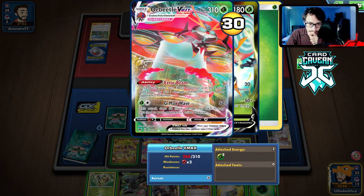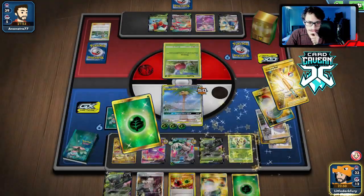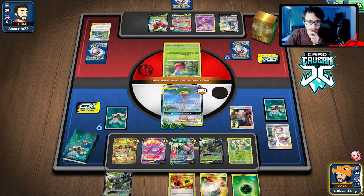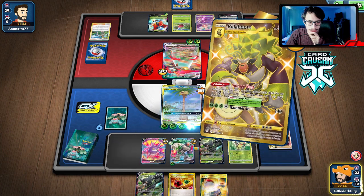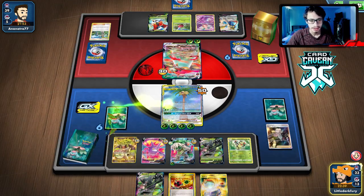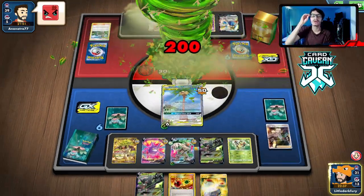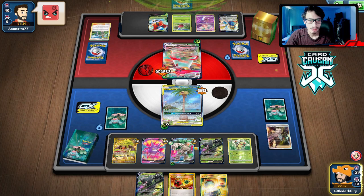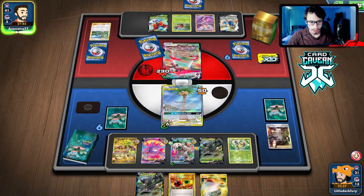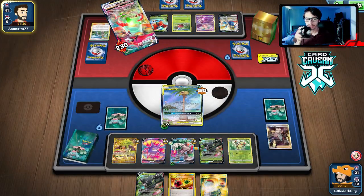We drew a Boss, so we can get Thwackey down. We can Boss out the Orbeetle and hit with Tropical Hour GX, resetting all their energy. They're in topdeck mode too. We might run out of energy potentially, but we got 12 in the deck. Yeah, Tropical Hour GX resets all their energy and puts them back to square one. We also have the option to retreat into Zarude next turn and heal if we need to.